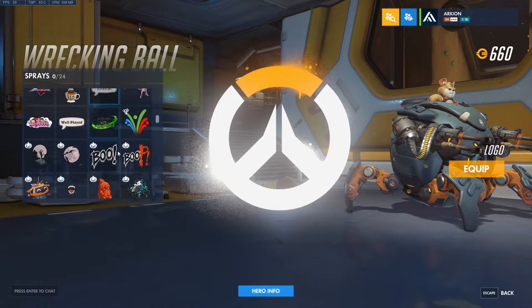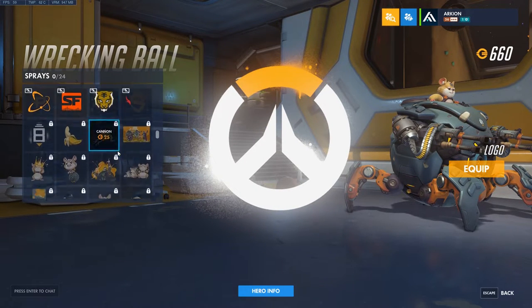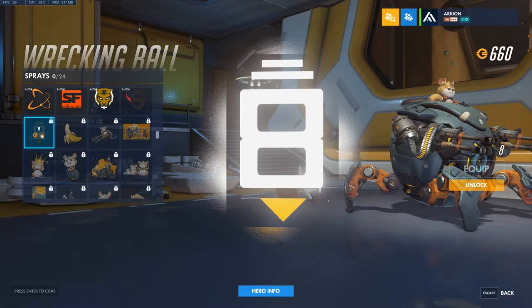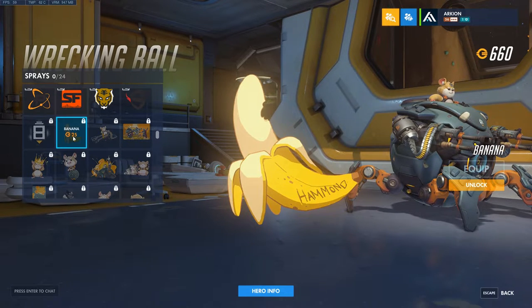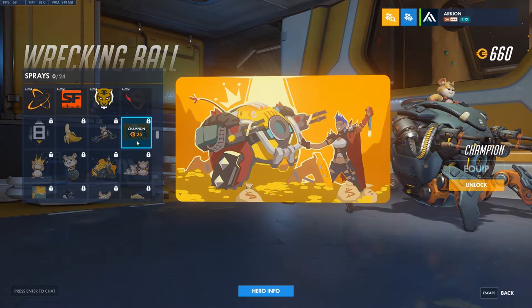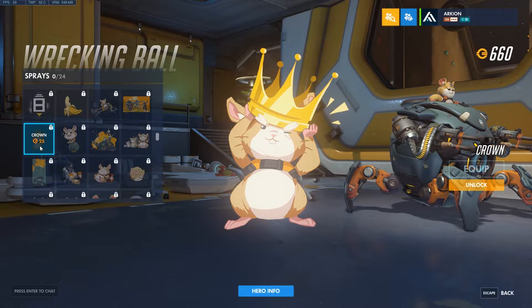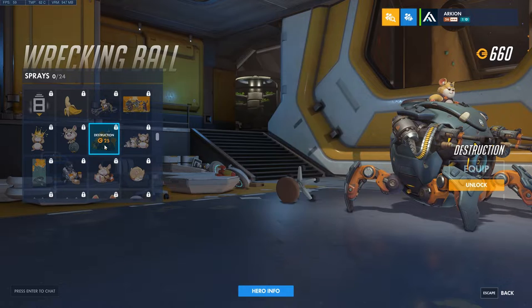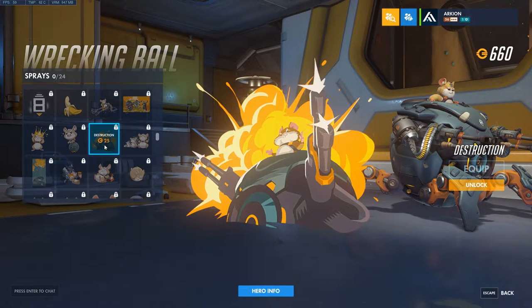Here we go - the sprays. So we got the first one - that one's like a Horizon Lunar Colony one, and it's got the banana with Hammond on it. That's cute. A little bite out of it. He's got him working on the guns. Then we get him as the Junktown champion, and then we get him wearing a little crown - it's so cute. Then we got his cute skin, and then we get him just blazing it up. I like how he's got the little hands - like he's just blazing it up. It's super cute.